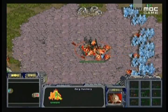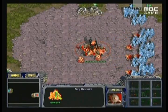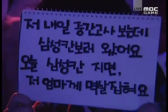Iris, of course, playing Terran — being the player for CJ Entus — and Juni being the player for Samsung Khan. CJ Entus are 1-0 ahead going into this match.